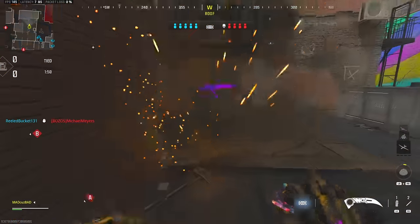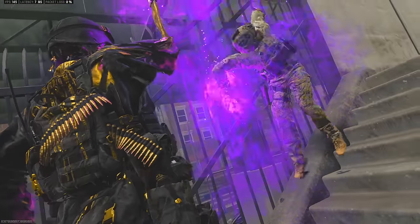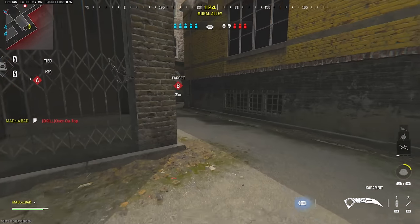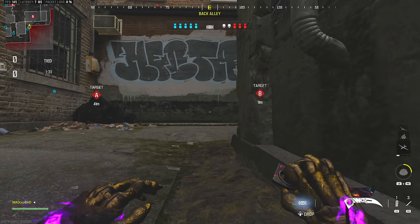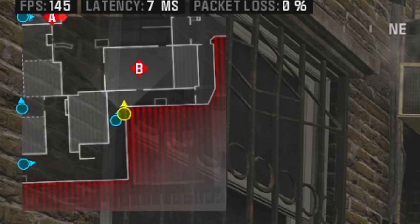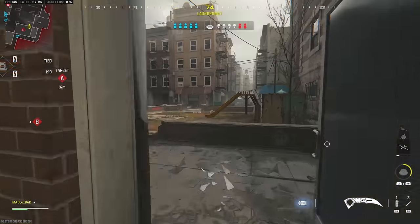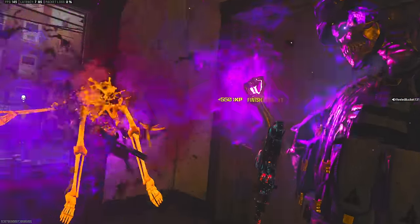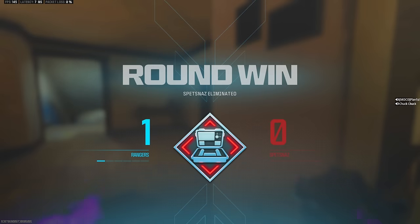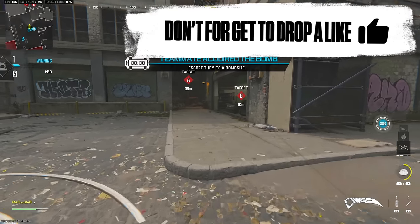I ran past him but we got the execution so it's fine. That's sick — just melted his body into gold, it's wild. I'm gonna let my teammate go first — there's a guy to my right, he's not going. Why is he so scared? Whatever. Two kills, two executions — can't complain. I don't know why my teammate was so timid about running out there, he was creeping around the corner.